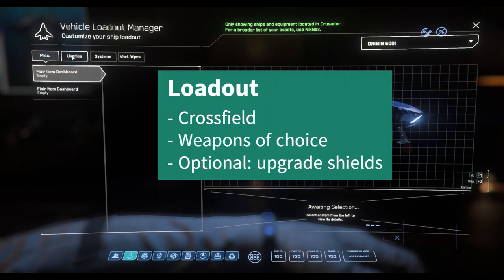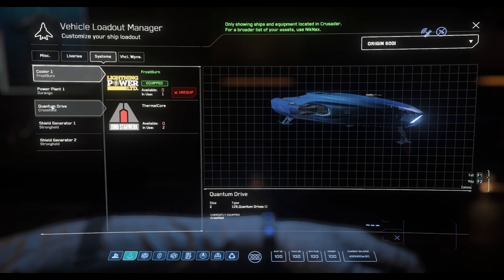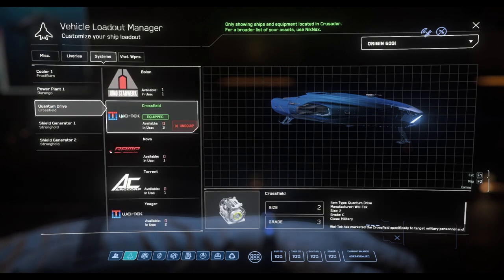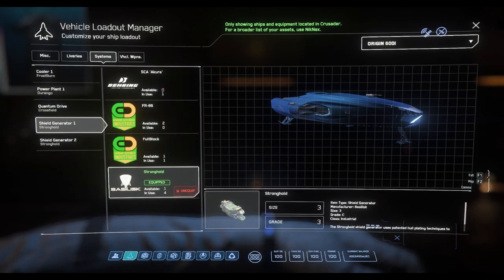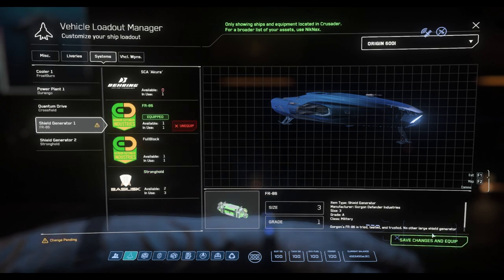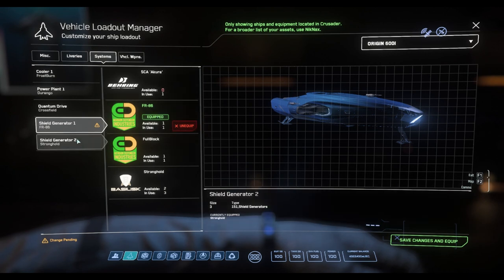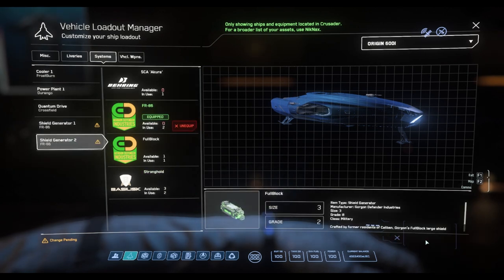Let's begin with the loadout. I've already replaced the quantum drive — we go with the Crossfield to get around the verse a bit faster. The base shields are good, but if you want an improvement you can go with the Full Blocks or the FR-86. Full Blocks are a bit cheaper; FR-86 are the best you can buy. I go with the FR-86 times two.